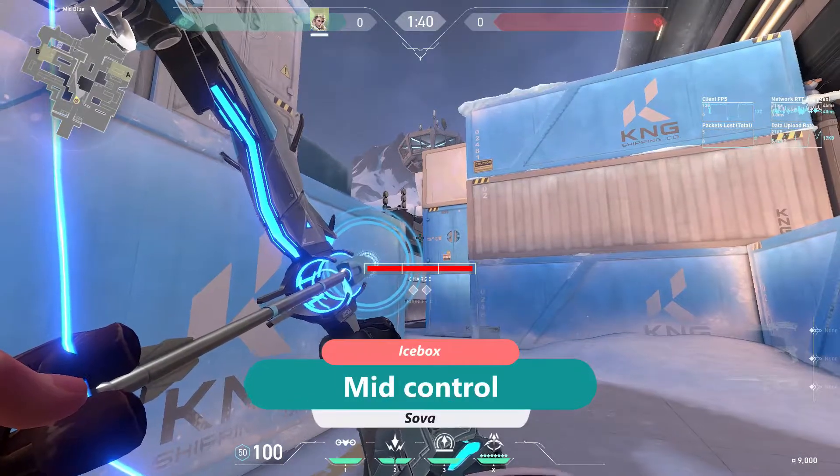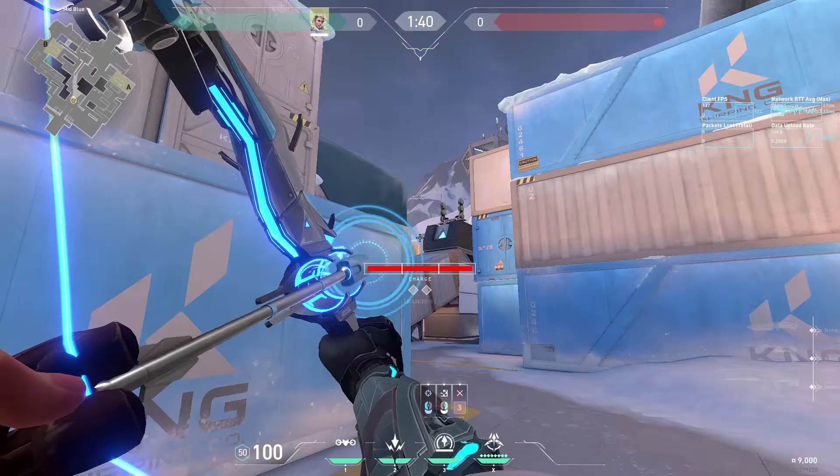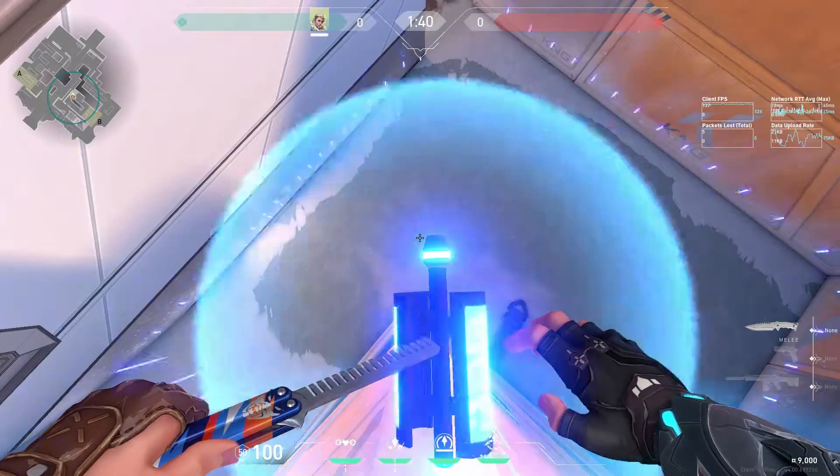When you hear your team taking mid control you can shoot a Recon Bolt up here. This will give you info about Padded and about Boiler. Or you can shoot a Recon Bolt on this corner to get info about anyone near Under Tube.